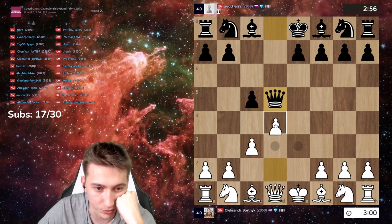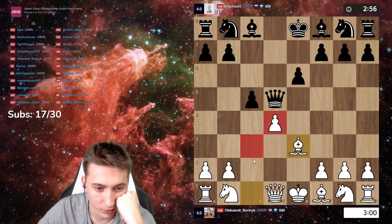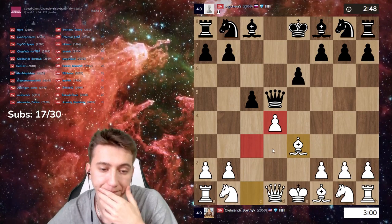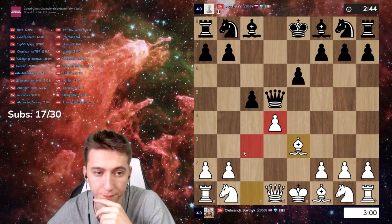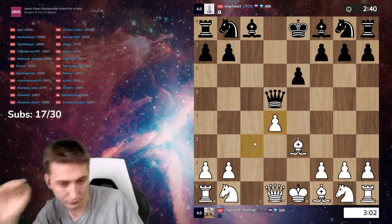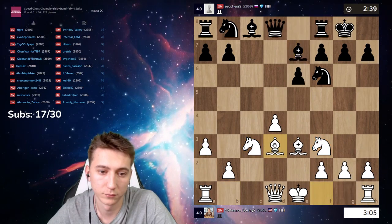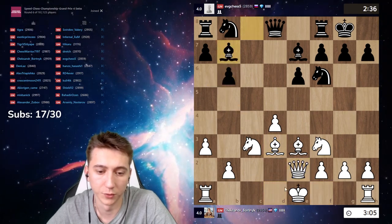Oh my god, no words to say — something I can say, okay, need to forget. This is Elixir Yugen, protecting square a6.